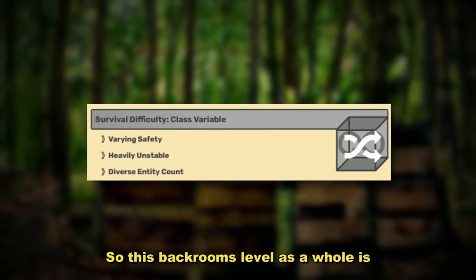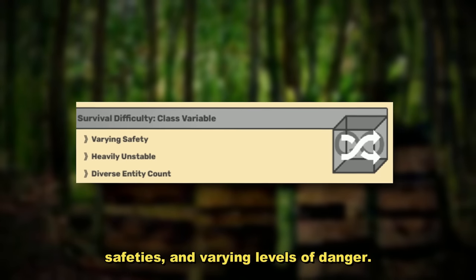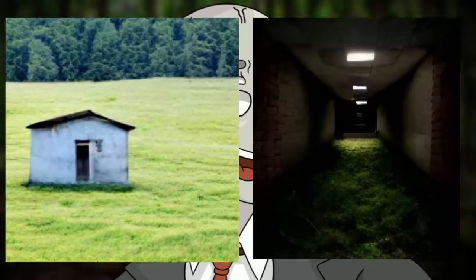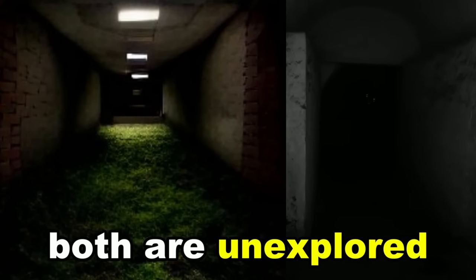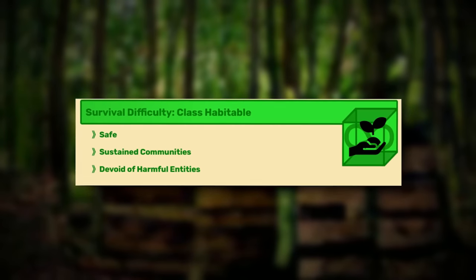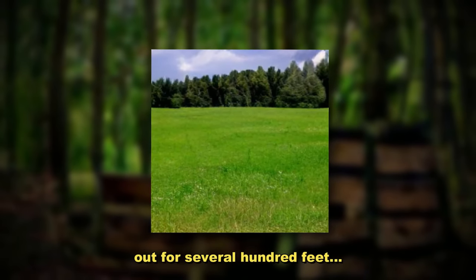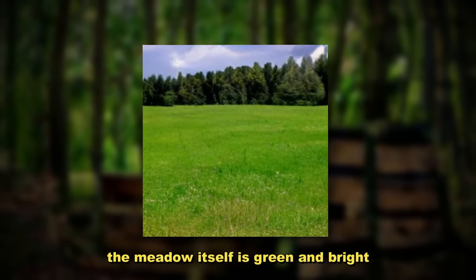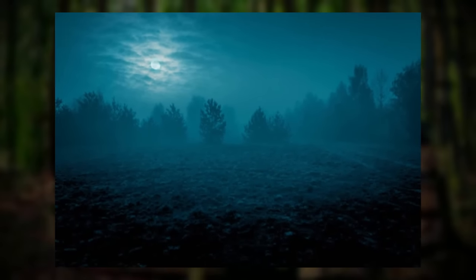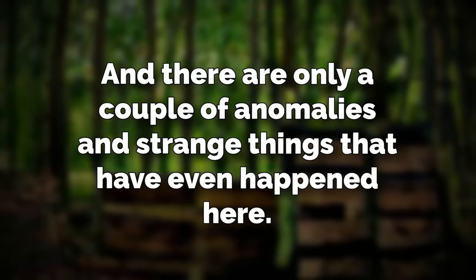Backrooms Level 1069 is classified as a class variable difficulty, which means its safety and levels of danger change depending on where you're at. The level is split up into two different sublevels so far, and both of them are pretty much fully unexplored — all we have is a few pictures from a wanderer or two. First up we have Sublevel 1. It's classified as a class habitable zone and is very safe, but it is the only safe one out of the two. It looks to be a huge grass meadow that goes out for several hundred feet, bright and green, and it typically looks like a spring day.